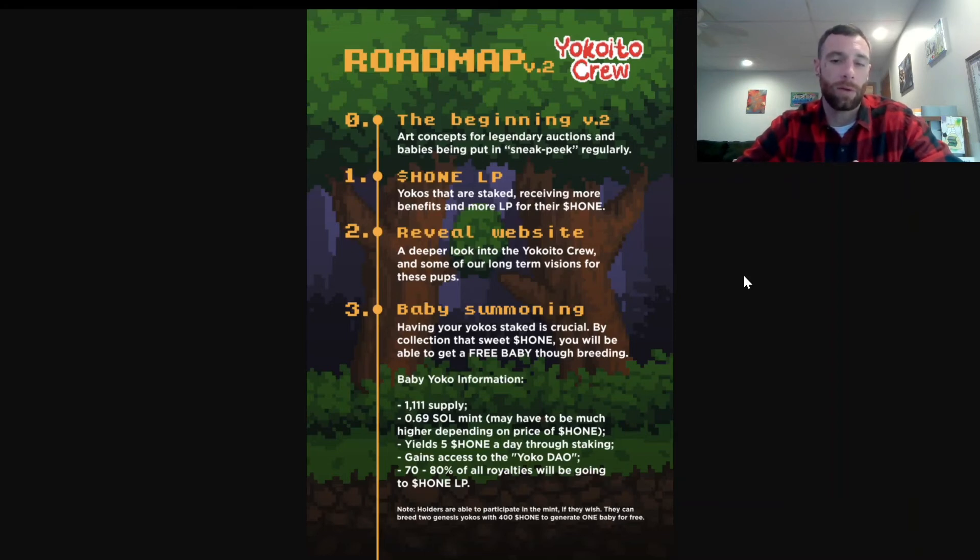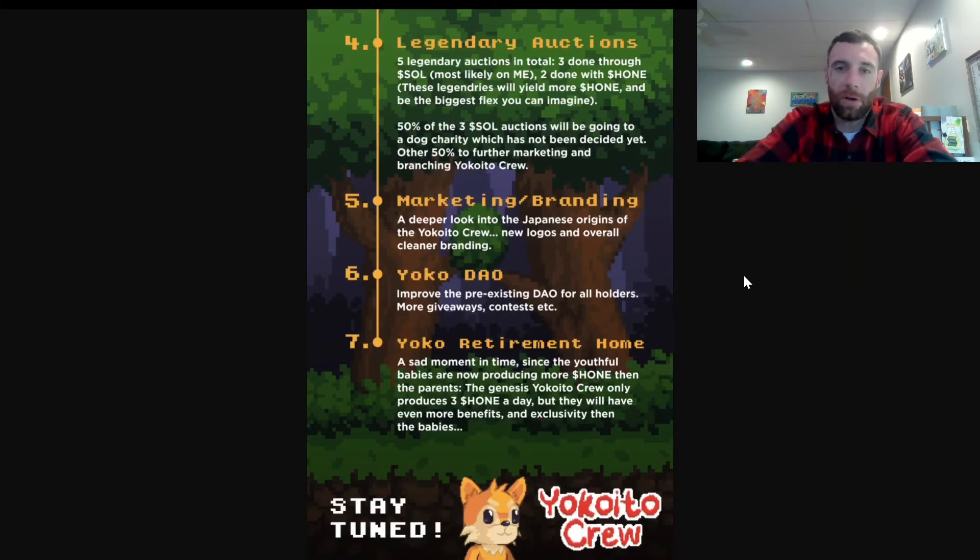The mint price for babies might be higher depending on the price of hone — since hone is down, I can see the price going up. The total supply will be 1,111. Yields are 500 hone a day through staking collectively, meaning the genesis drops to three hone a day after the babies are out. Holding a genesis gains you access to the Yoko DAO, and 70 to 80 percent of all royalties will be going to the hone liquidity pool. There will be five legendary auctions in total — three done through SOL, likely on Magic Eden, and two done with hone.